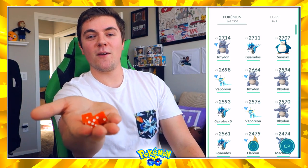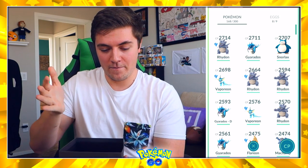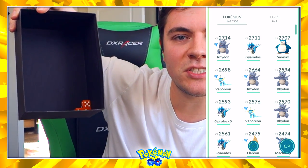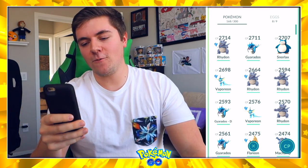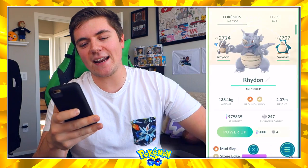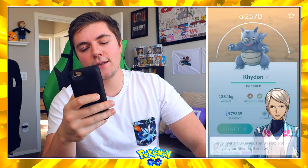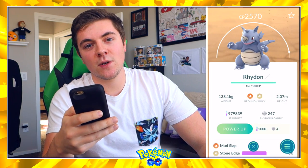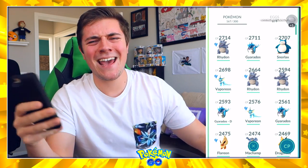Here are three fair dice rolled in my fancy black box. We've got two twos and a five — that comes out to nine. We rolled a nine. That is this 2570 Rhydon with Mudslap and Stone Edge. Let's appraise it real quick — it's above average. Goodbye, Street Prince. I hate this game. Why am I playing this game? All this hard work for nothing, just to transfer it and say bye.